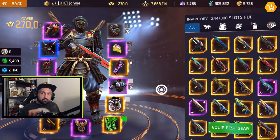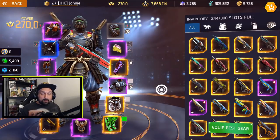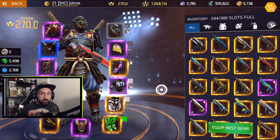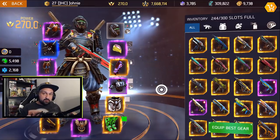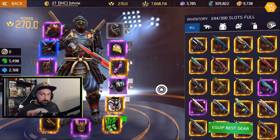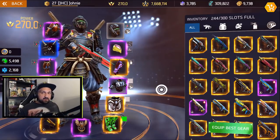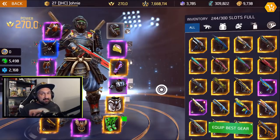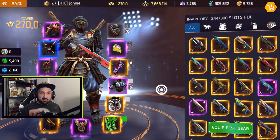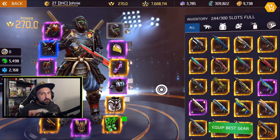Now the next change is to the weapons. There used to be an advantage to using legendary weapons because they had a hidden buff. For example, if you used a legendary weapon with 132 damage and an epic weapon with 132 damage, they would not deal the same damage in PvP — the legendary was getting a little extra damage. It made a pretty big impact on the meta. Everyone was using legendary weapons and when you got a weapon that was not legendary, it was pretty much useless.